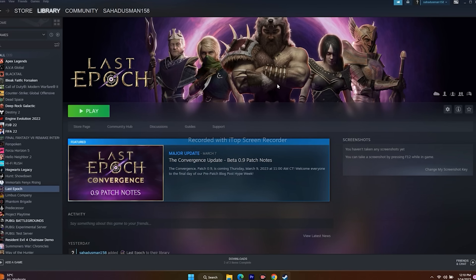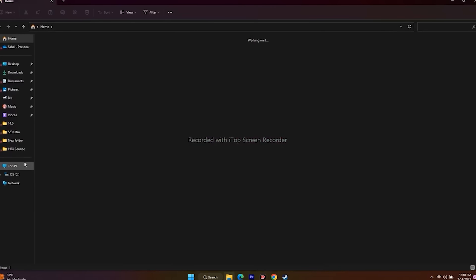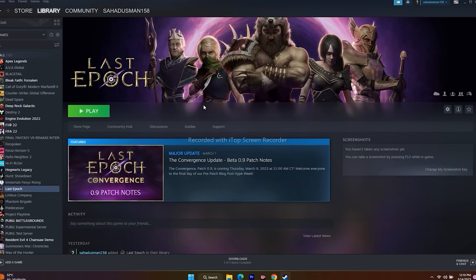Next, delete the saved game files. Go to File Explorer, then Documents, and find the Last Epoch folder. Delete it — keep in mind you will lose your save data, but once deleted, launch the game fresh and that should fix the issue.